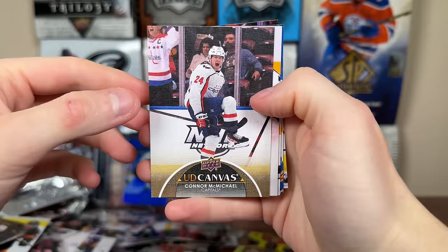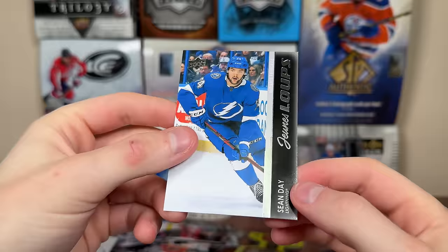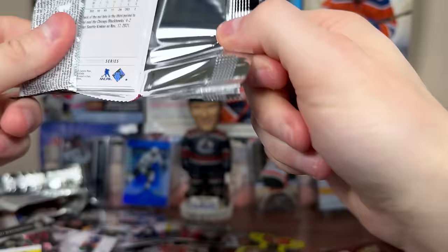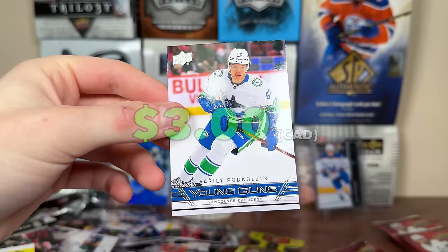We got Carter McMichael UD Canvas. Down to the final handful of packs. Then a French Young Guns — it is Sean Day, exceptional status. He's an AHL defenseman, large depth. Not a great one, but there's a French Young Guns hit. Next pack up we got Pod Colesar 607 Young Guns.